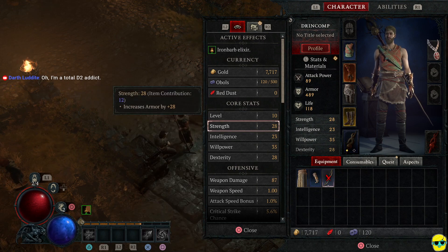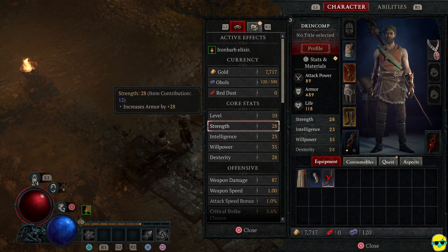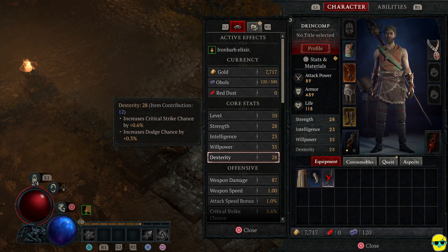I think it was you, John, that told me about the L3. Somebody did in the comments. So willpower says: improves healing, overpower damage, and resource generation. Strength is armor — interesting, not many games have strength as armor. Intelligence is skill damage. And dexterity is crit chance. Wow. Yeah, me too, Darth. I really enjoyed that.